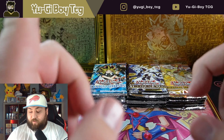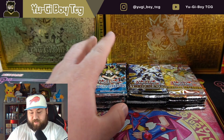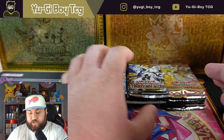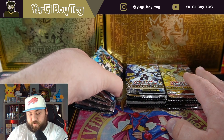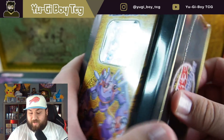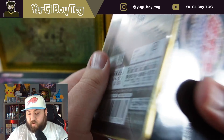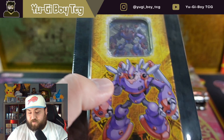Hey guys, it's you by TCG and we have a really cool opening today. We'll be opening up a bunch of random packs. We got a mini box of 25th Anniversary Legendary Collection, six Cyberstorm Access, six Amazing Defenders — six packs in each, I want to make sure we have an even number — and then we have a 2006 booster pack collector's tin.